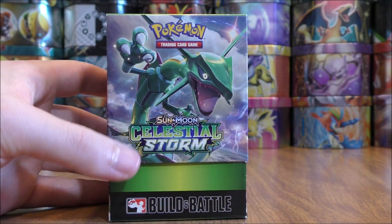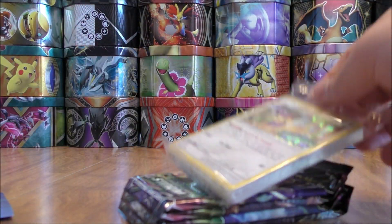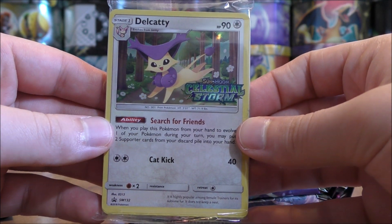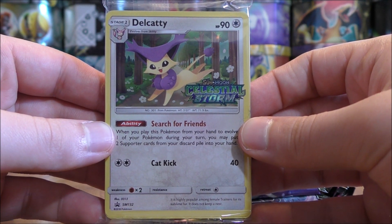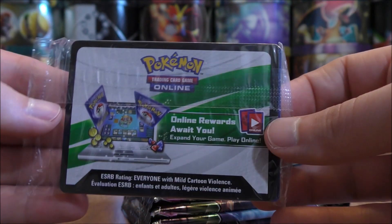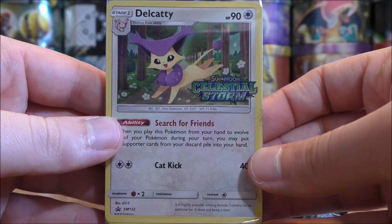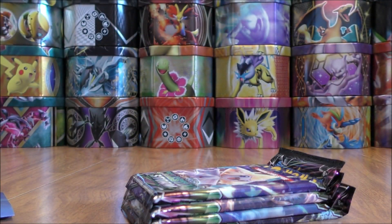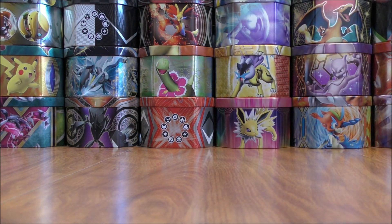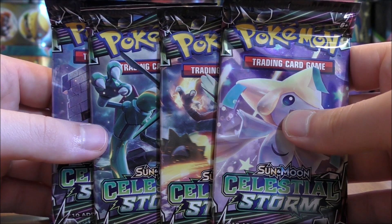You just slide it open like so and open it up to see which pre-release promo you get. I did get the Delcatty. I'm actually going to keep this entire 23-card Evolution Pack sealed — that also includes the online TCG code card. Most of the cards inside here are duplicates, which help build a deck.